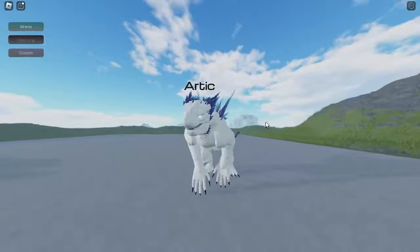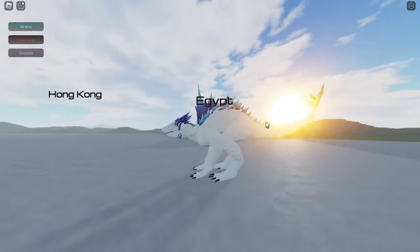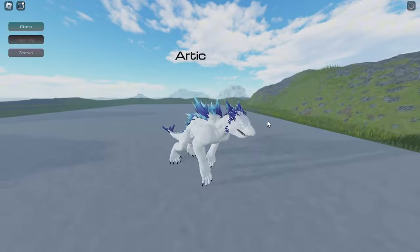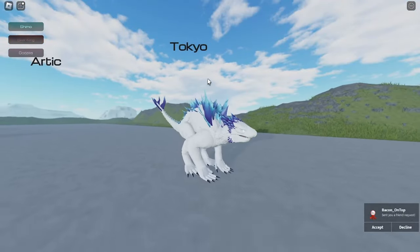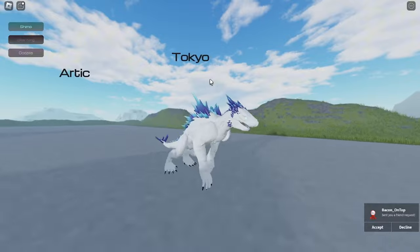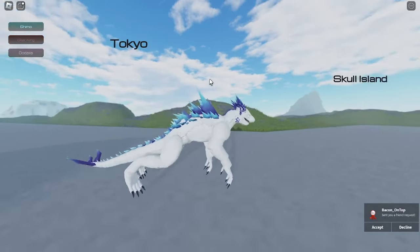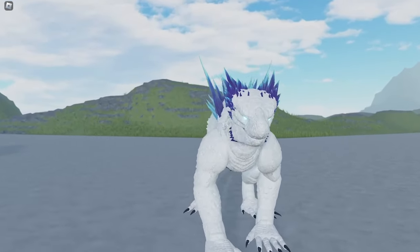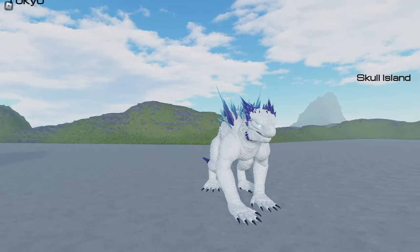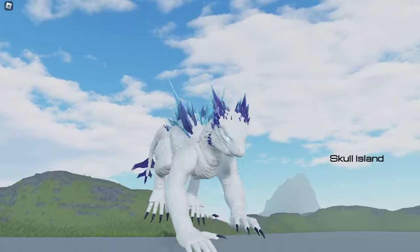For the first news, we have the Shimo animation. There is a new Shimo animation added to the game. Is it the attack animation or jumping animation? It is the jumping animation. This is what the jumping animation looks like. Let me recam — I'm lagging — okay, and if you jump now...